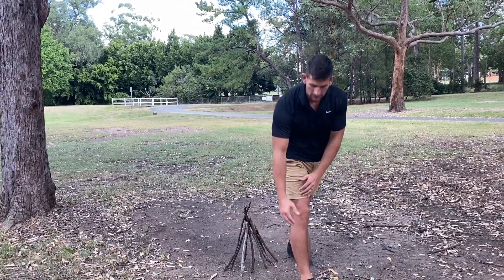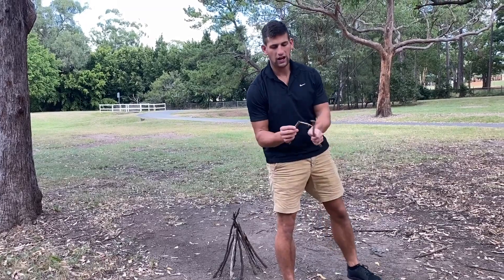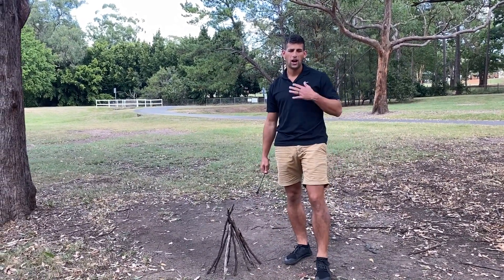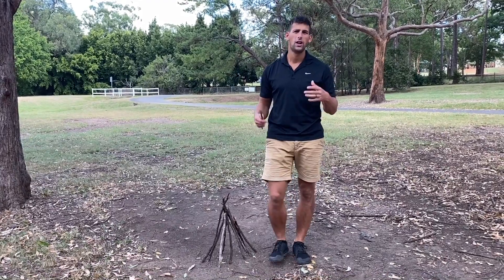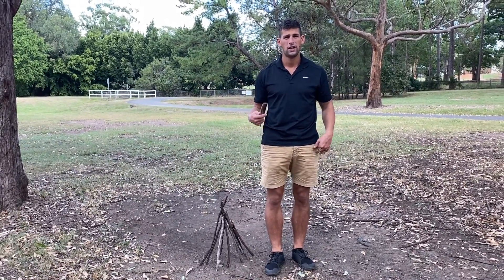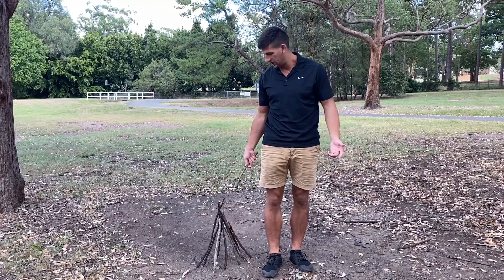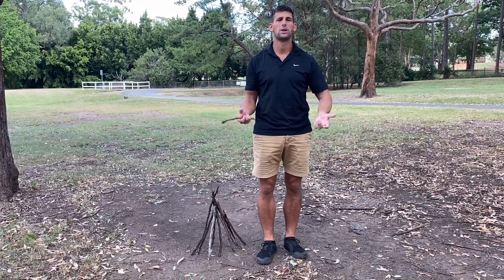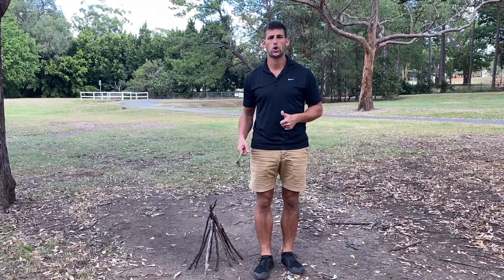The bigger or smaller you make it will just make the game easier or harder. Now the object of this game is to try and throw things and knock over this TP. I'm playing with my partner Mrs. Lynch. We are each going to have a turn having a throw, and whoever knocks over the TP first will win. We'll then come back, pile it back up, and play again. I'm going to show you how that works now.